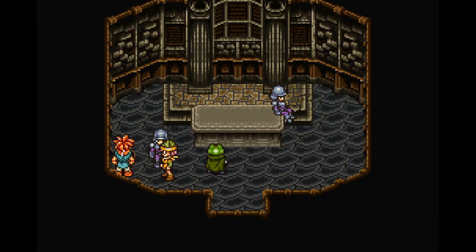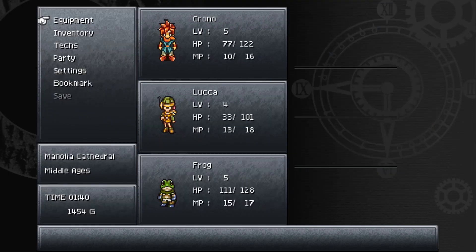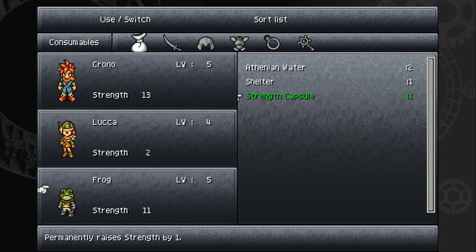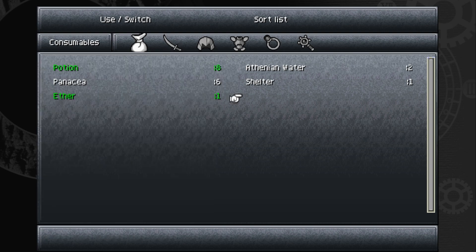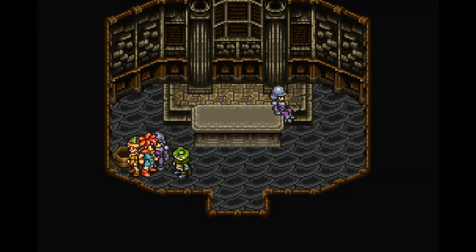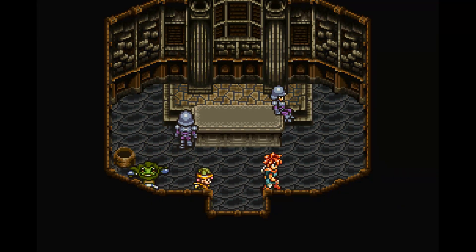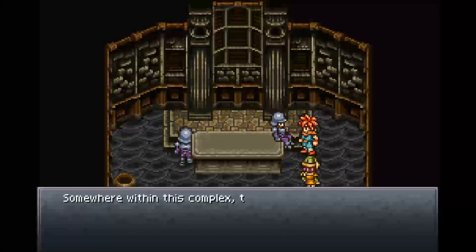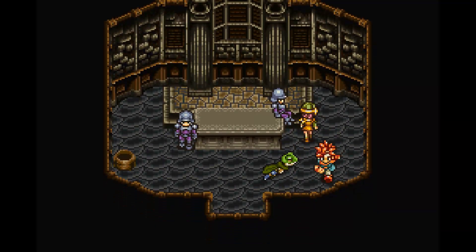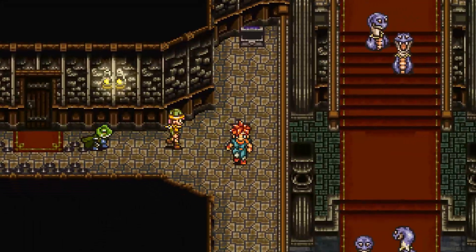We got a strength capsule, which we're going to give to Frog — his attack power is governed by strength. An NPC says these were the queen's personal guards, and that somewhere within this complex there's a shrine to the fiend lord with treasure to be found there as well.